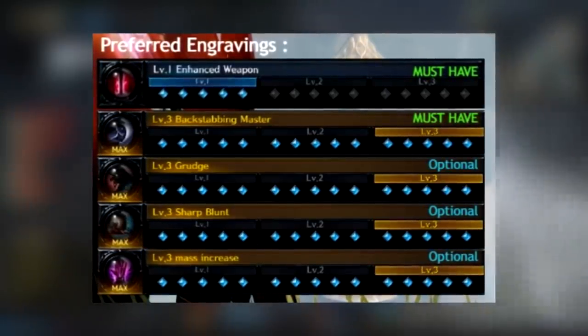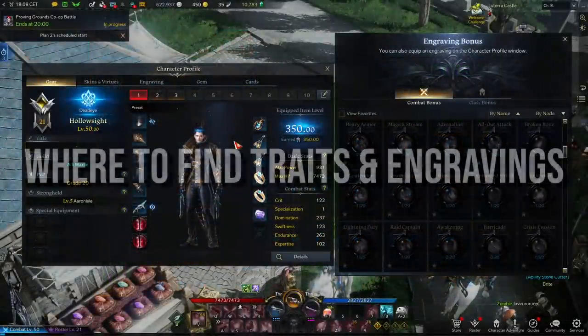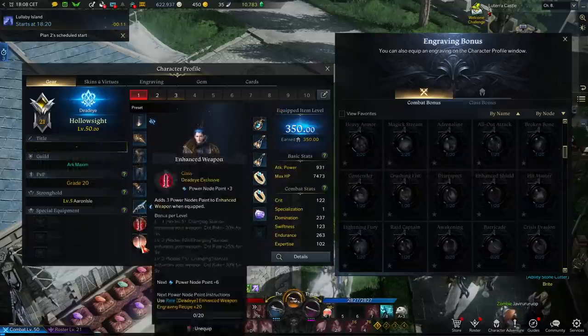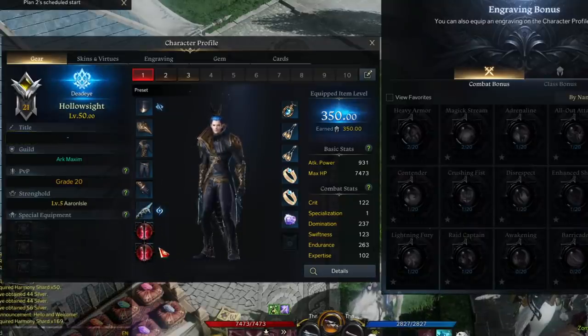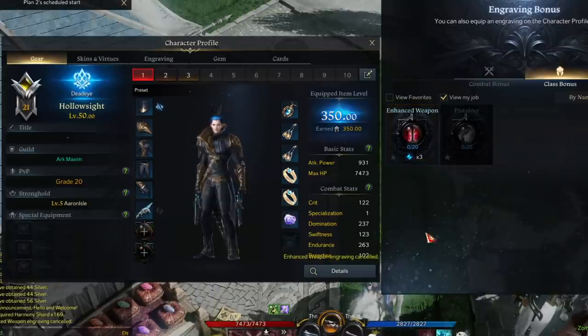Where do engravings actually come from? In the profile menu you can see your character, armor, and accessories. Under the armor are two engraving slots — you can see my Enhanced Weapon engraving there. These slots come from your engraving list, and you equip them directly into those slots.